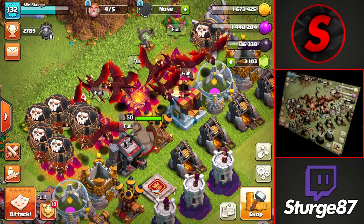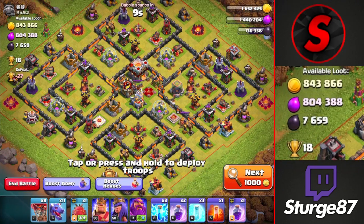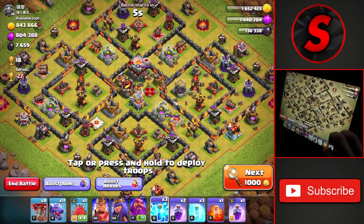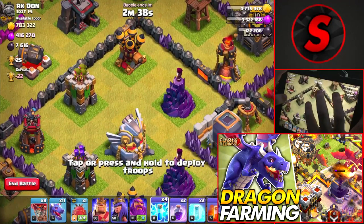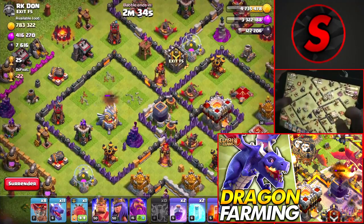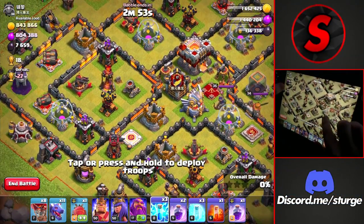Heading into attacks to farm loot so we can upgrade the Warden to max level. The first raid of the day is a Town Hall 11 with 800,000 of each resource — a decent find. We're using three lightning spells instead of four, since you only really need three to take down one air defense.